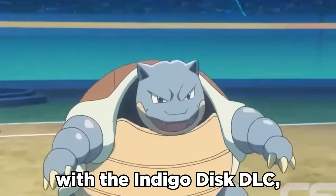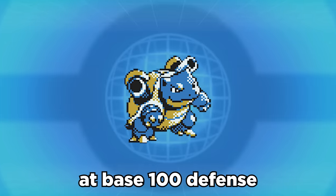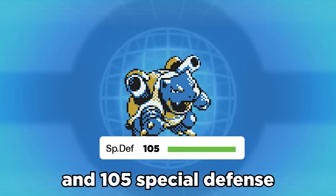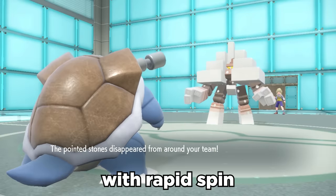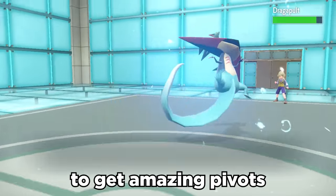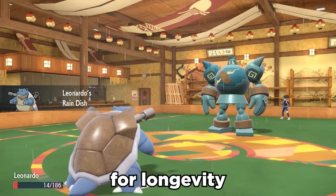Blastoise has finally returned with the Indigo Disc DLC, and it's still an absolute beast. With its solid bulk at base 100 defense and 105 special defense, Blastoise has the bulk to be an amazing support Pokemon with Rapid Spin, plus its new move Flip Turn to get amazing pivots. It also has the ability to heal and gain rain with its Rain Dish ability for longevity.